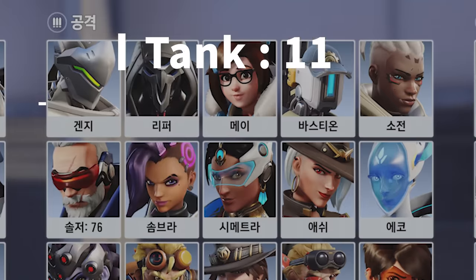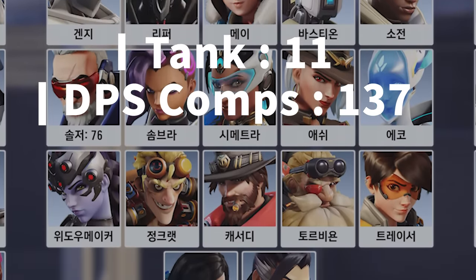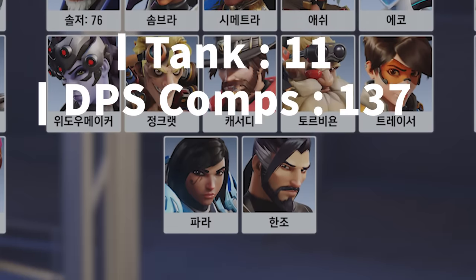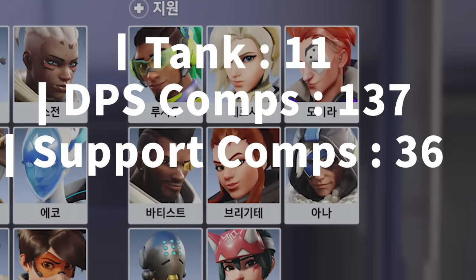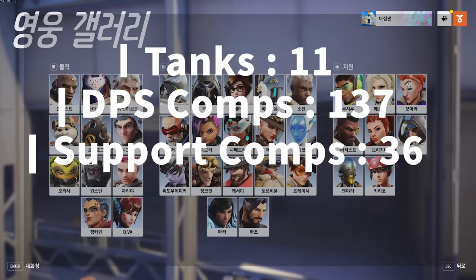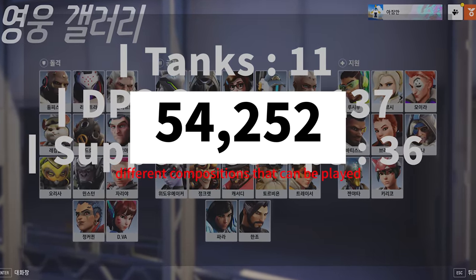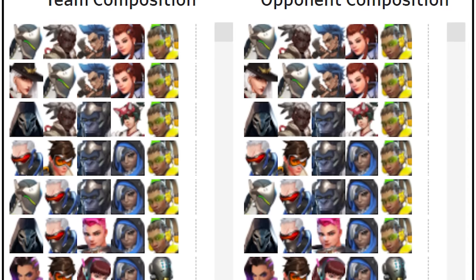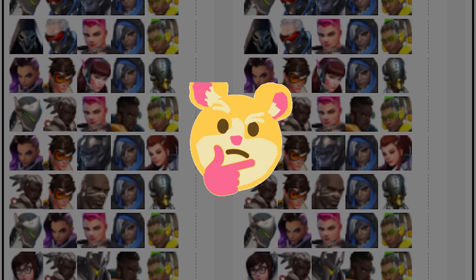There are 11 tanks to choose from. For the DPS, you have a combination of 2 out of 17 heroes with no repetition, which comes out to 137 different possibilities just for DPS. As for the supports, we have a combination of 2 out of 9 heroes with no repetition, creating 36 different combinations. Multiply them together and we have a whopping total of 54,252 different compositions that can be played. So from a new player's perspective, it's virtually impossible to identify what team compositions are good and bad.